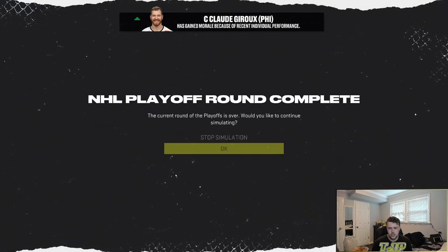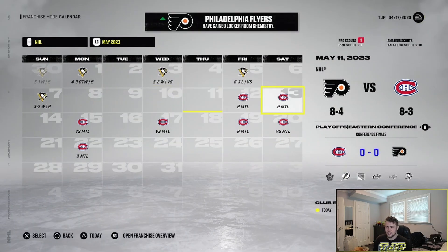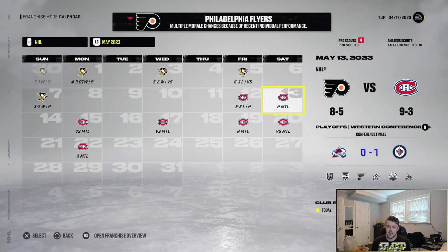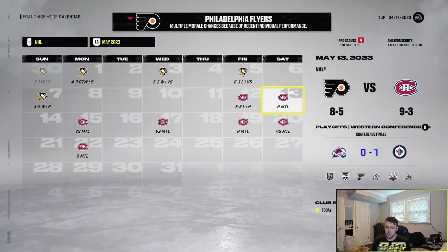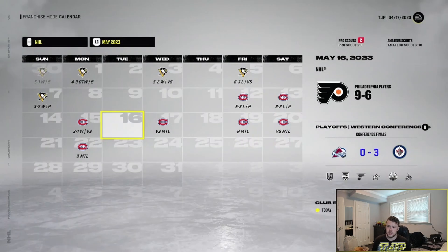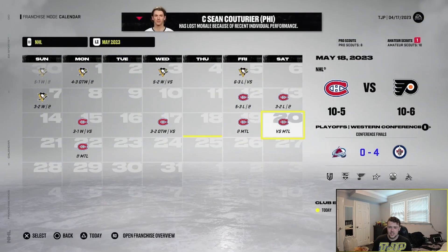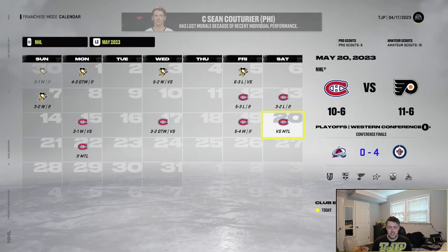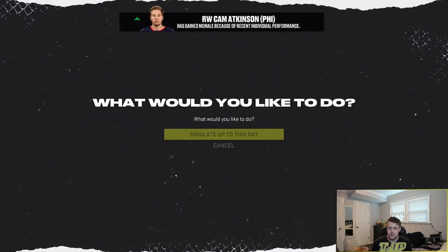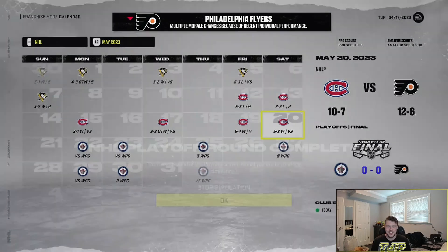Conference final game one vs Montreal — we lose. Game two: we lose. We're down 2-0 against the Canadiens. Don't go down 3-0. 2-1, let's make it 2-2. We win in OT. Win game three. We win three straight. Let's make it four straight and go to the Stanley Cup! We're going to the Stanley Cup — facing the Jets. Stanley Cup Final: Winnipeg Jets versus the Philadelphia Flyers. Okay, this is huge. We're making a big run here.